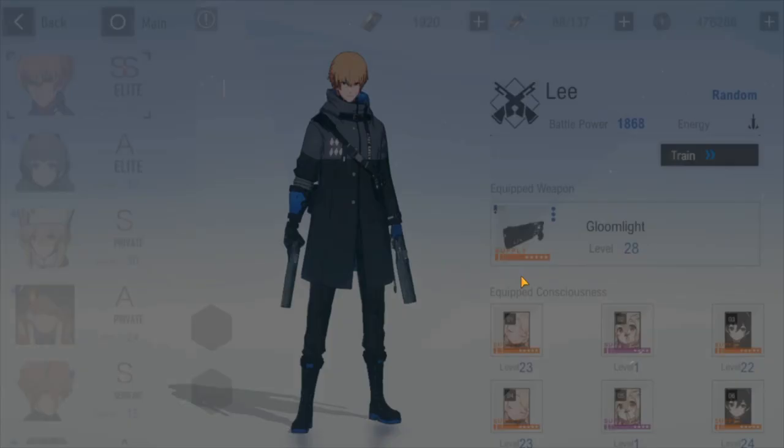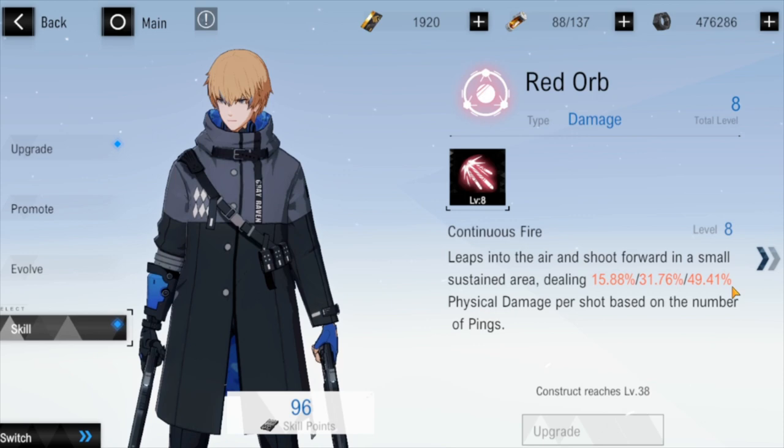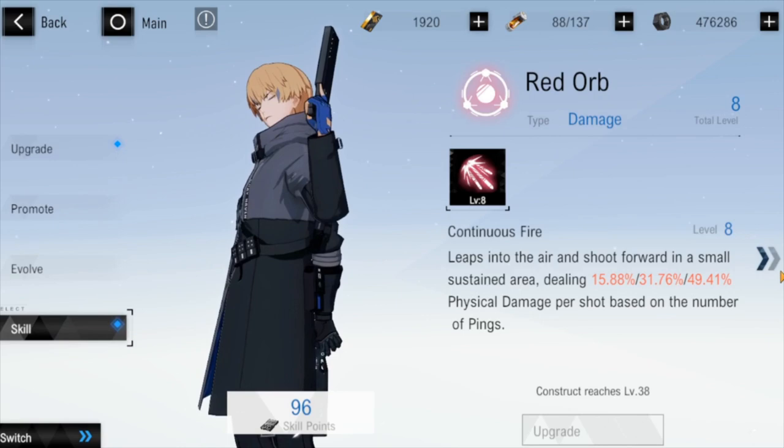Moving on to his skills: Red Orb — Continuous Firing. He leaps into the air and fires in front of him in a small AoE. More orbs means more damage. This is basically his main combo and damage skill.